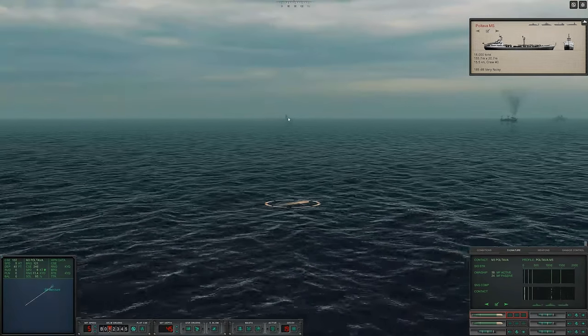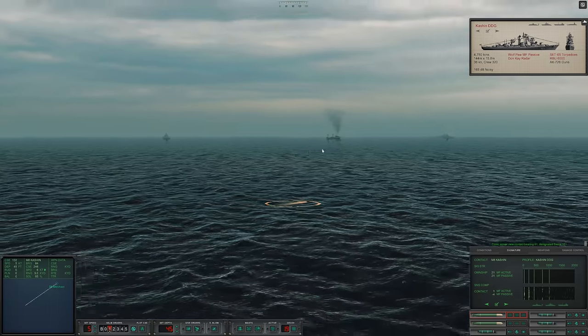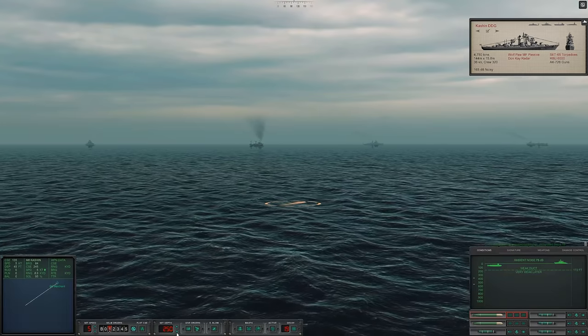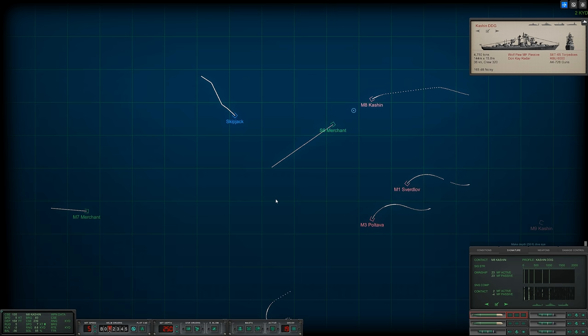I am worried about this warship however — con sonar new contact bearing zero nine one, she's slowing down. In that case, let's drop down, make my depth 250 feet, put us below this layer. Hopefully that will mask us enough from the destroyer. Let's turn toward it — I might have to sink this destroyer.